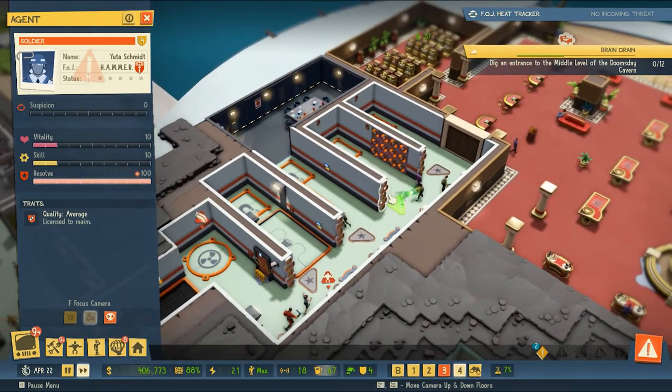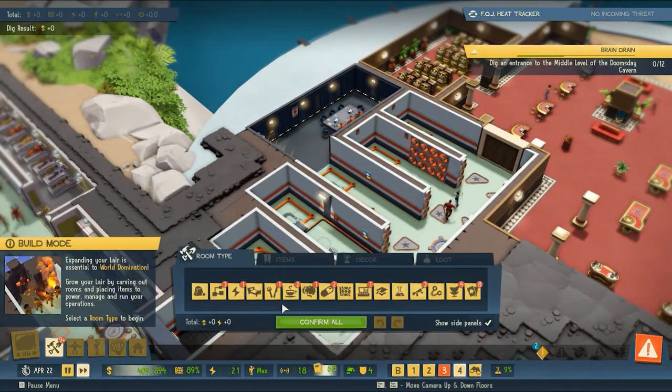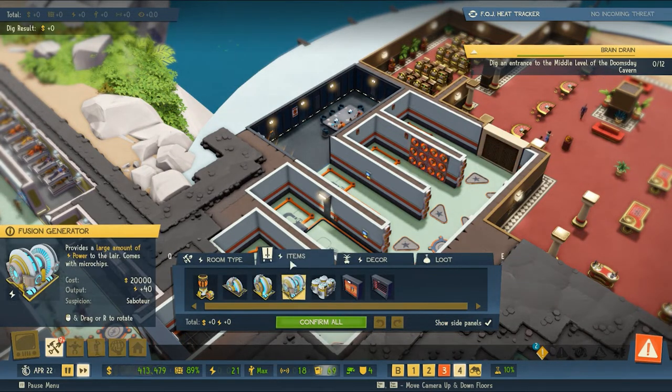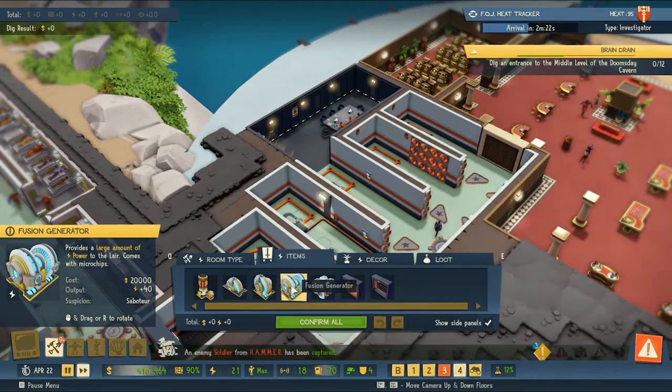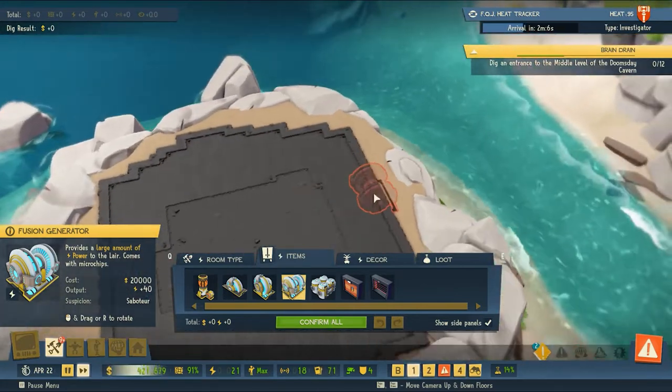I think we're going to actually start by updating our power because, if I'm not mistaken, we've got fusion energy now. We are running low on power and need to update it, so I'm going to jump down to the lower level.